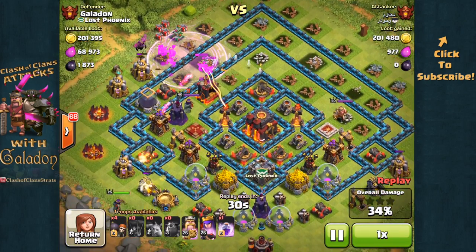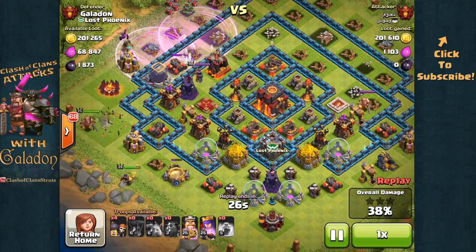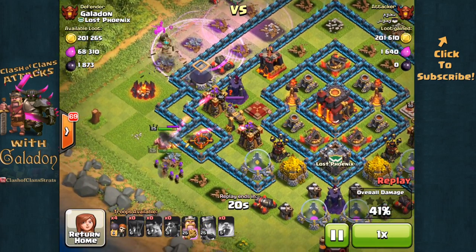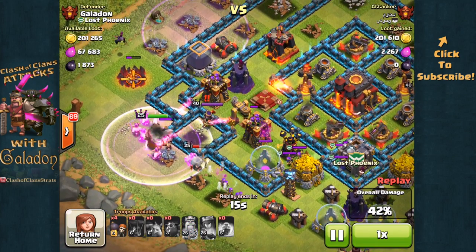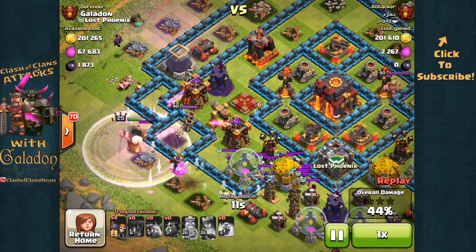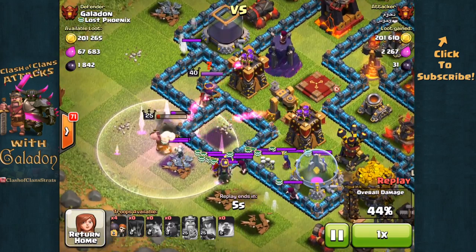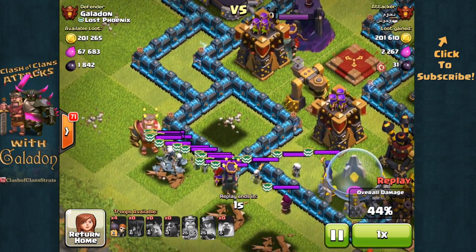You can see all of the infernos, x-bows, and mortars are still standing as the last of the minions work on outer structures. Before long the attacker only has heroes left at 39% damage, so he goes for a save on the left-hand side. He does manage to avoid my giant Tesla trap at the bottom, but here come my clan castle wizards and witches — that is doom for whoever is left. Only a level 25 king remains, and he is quickly overrun, put to sleep, and the attack is over.